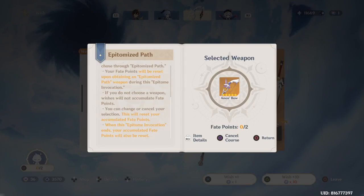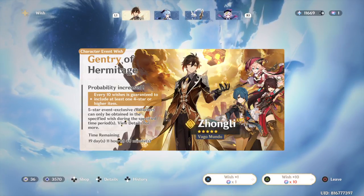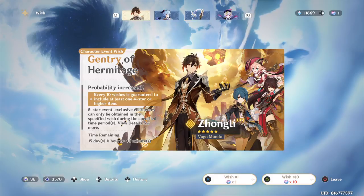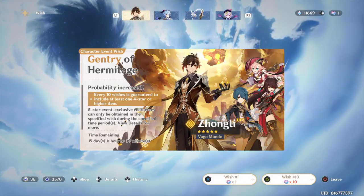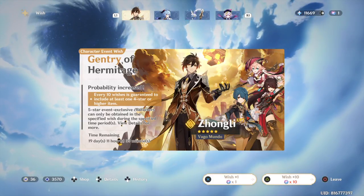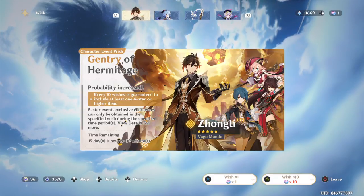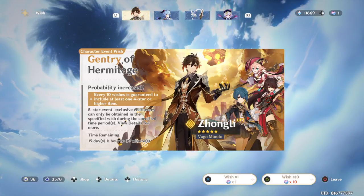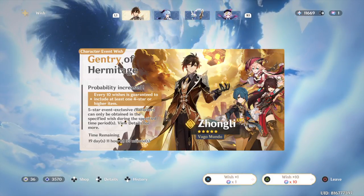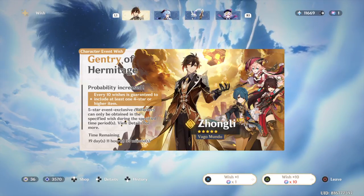With the character banner, if you get the five-star character on the first proc everything resets to zero, but if you didn't get the one you wanted the guarantee carries over. The next time you get a five-star it resets to zero but you're guaranteed the featured character. I hope I explained it well — I know it's complicated, but it might be part of their strategy. At least winning the 50/50 feels great — that's the only good thing I can say. That's it for today, see you in the next video.